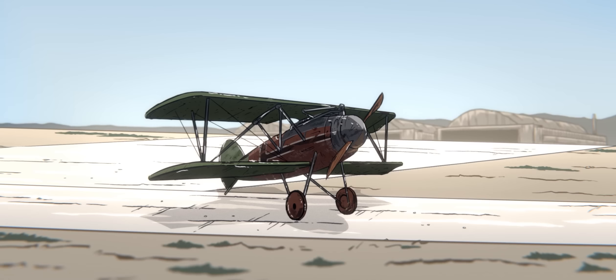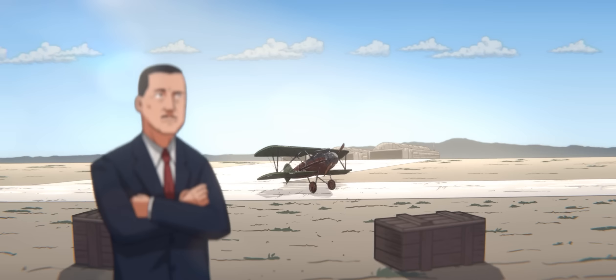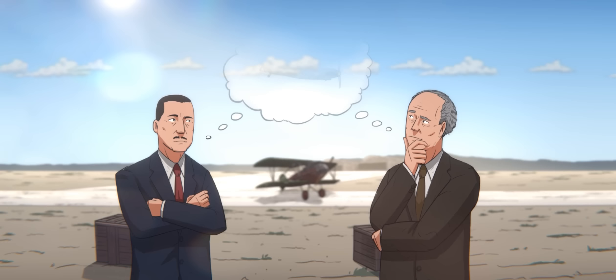In 1934, the German Air Ministry embarked on a program to replace its fleet of aging biplanes with a modernized all-metal monoplane with an enclosed cockpit. German engineers Walter Rethel and Willy Messerschmitt rose to the challenge, competing against much more well-established companies to produce the BF-109 prototype within just one year. The design was battle-tested in 1937 when examples were flown by the Luftwaffe Condor Legion during the Spanish Civil War, where it utterly dominated the competition despite only being armed with a pair of 7.92mm machine guns.